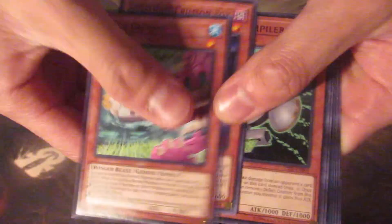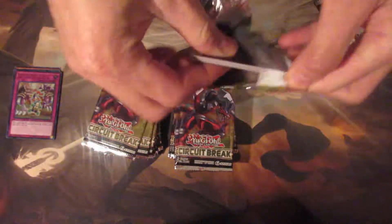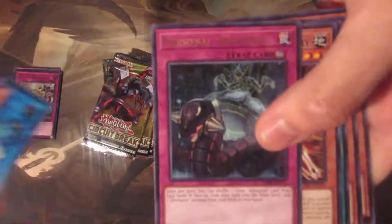Okay, that card's amazing — Duck Dummy? Hell yeah. All right, we got Broken Line. I have a playset of that now, so I really hate that card. That counts as an Ultra, I hate that card. Move it along. Link Bumper. Okay, nothing extravagant there.